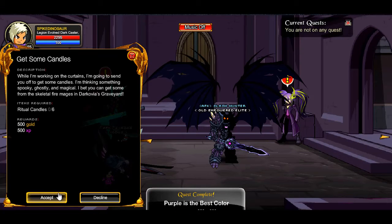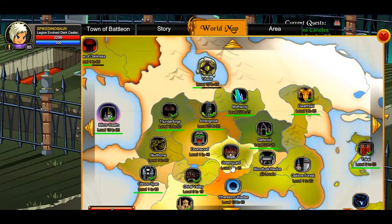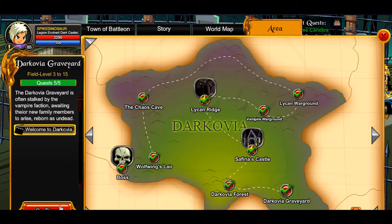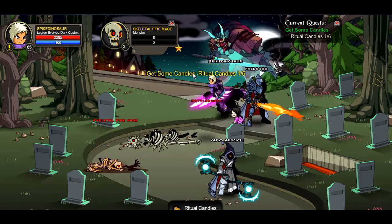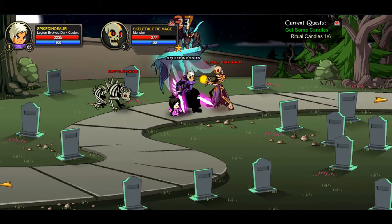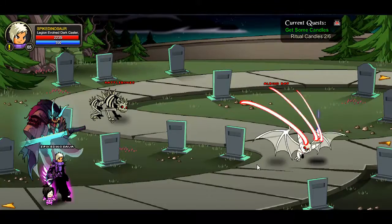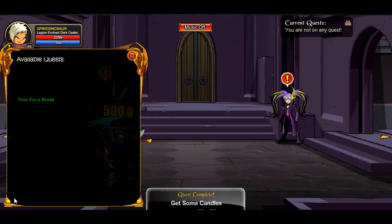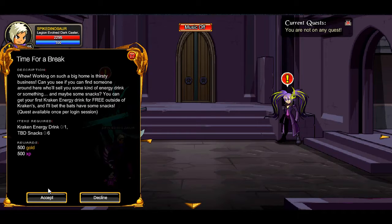Get some candles — these are really easy. Go to Darkovia's graveyard. Search for Darkovia and head to the graveyard. Kill the skeletal fire mages because they are the ones that have the ritual candles. If you kill anything else you're pretty much wasting your time. Once you have six candles you are eligible to turn it in.